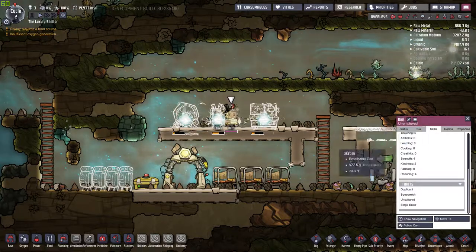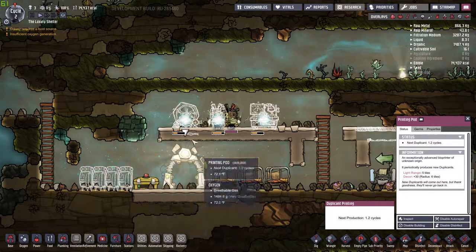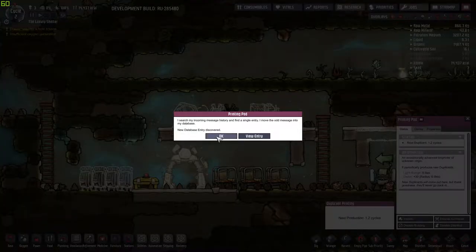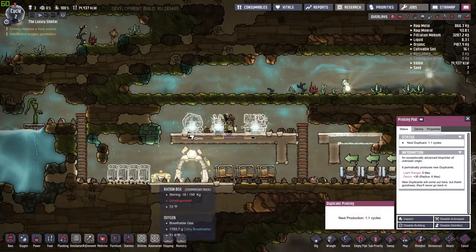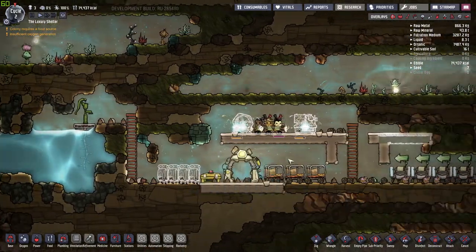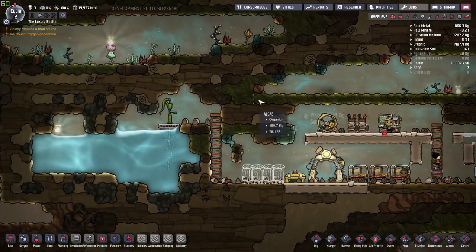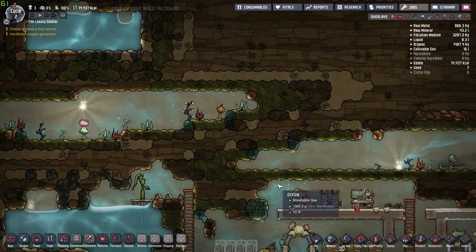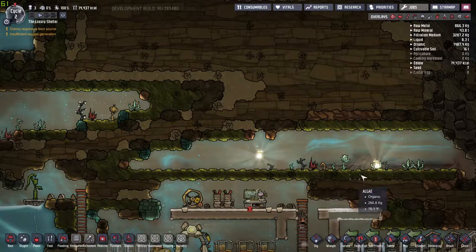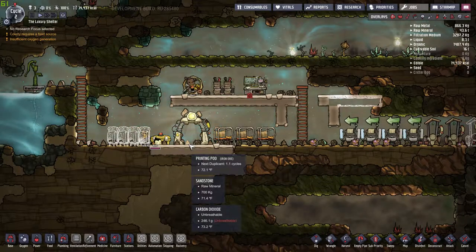Every so many cycles you get a chance to receive a new duplicant through this printing pod right here to introduce new dupes. You gotta remember one thing when you're bringing in new dupes: you've got to have the food ability to feed them all at the same time. It's a push-pull — if you take on too many dupes and you don't have the ability to feed them, they're going to starve.